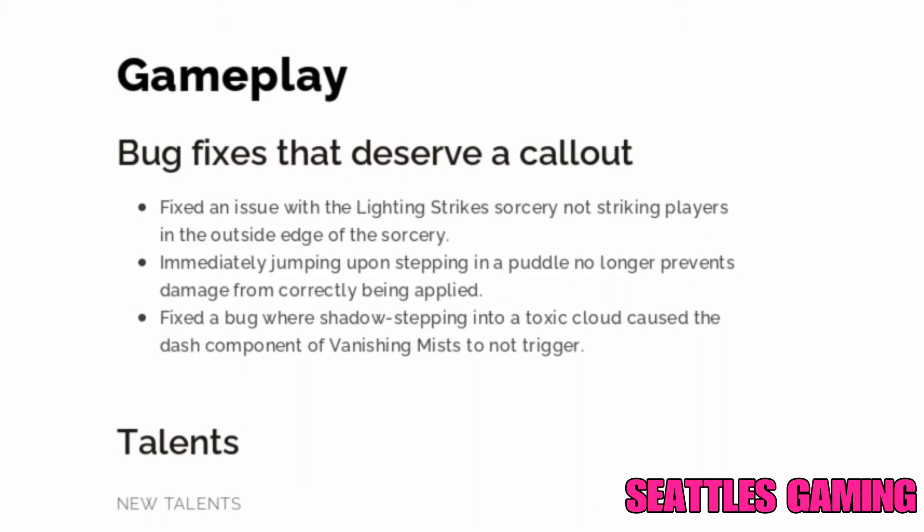Gameplay bug fixes worth calling out: fixed an issue with Lightning Strike sorcery not striking players at the outside edge. Immediately jumping upon stepping in a puddle no longer prevents damage from correctly being applied. Fixed a bug where Shadow Step stepping into Toxic Cloud could cause the dash component to not trigger — which is not good at all, so glad they fixed that.